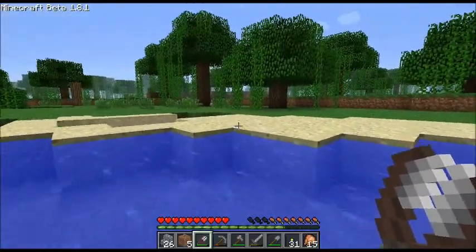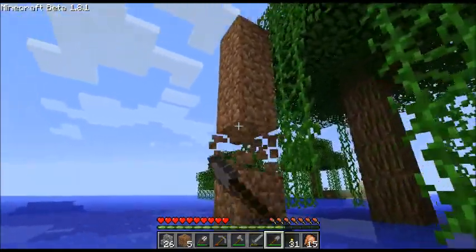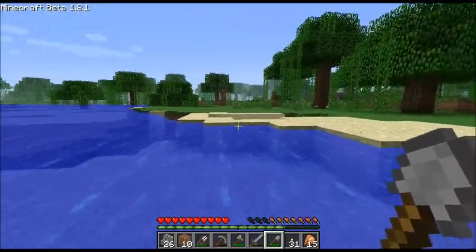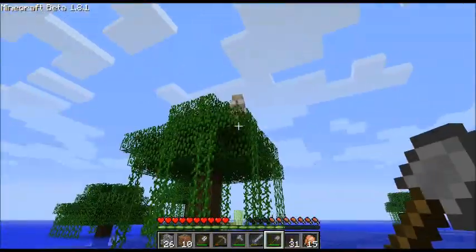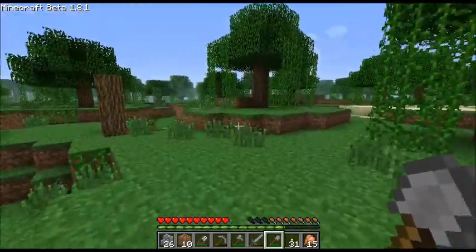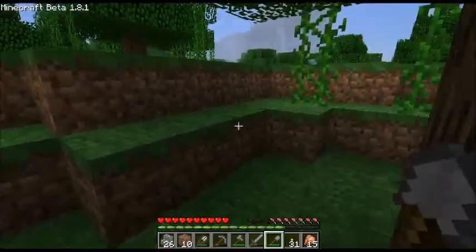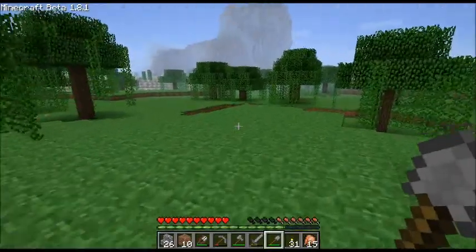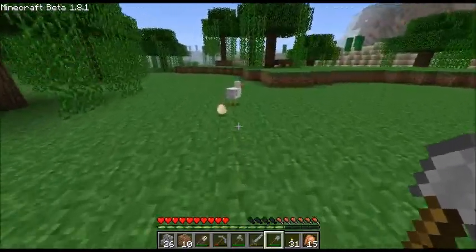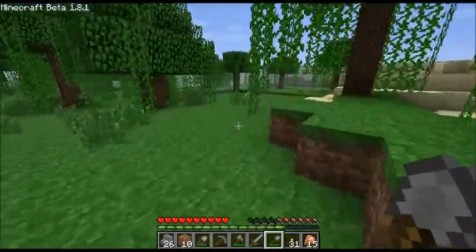I got three pieces — woohoo! I can now make my bed, sleep in it, and spawn there from now on. Woohoo! Maybe since the sheep isn't going to die, he'll grow his wool back. It's really annoying that that is the only sheep I can find anywhere. Chickens? Yeah, lots of chickens. Cows, a couple pigs, more chickens — one sheep, on the entire map. Oh well.